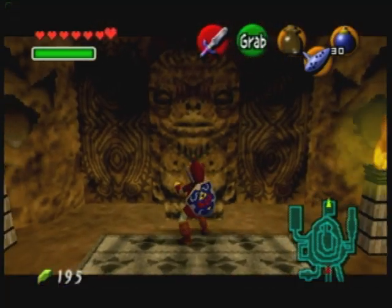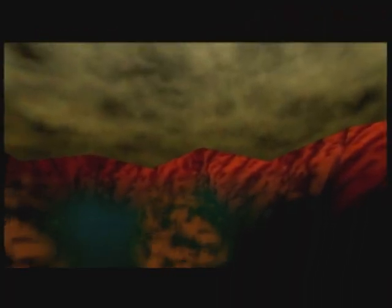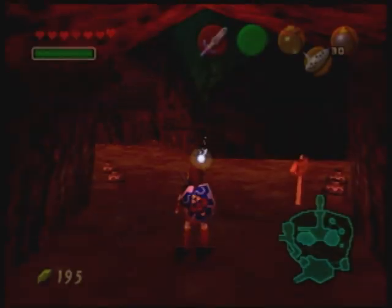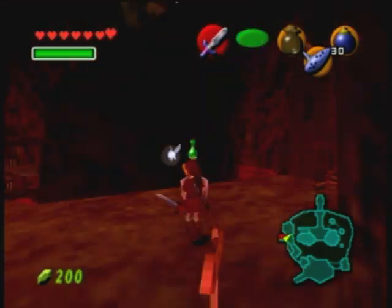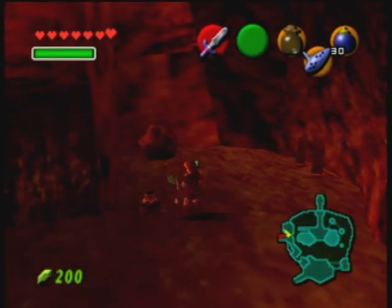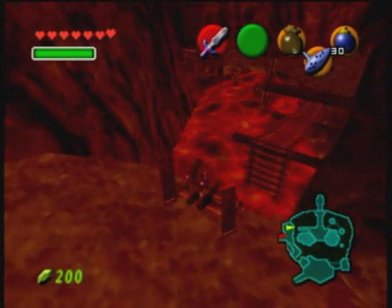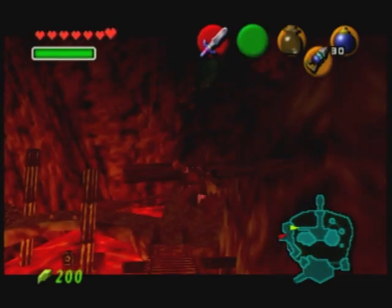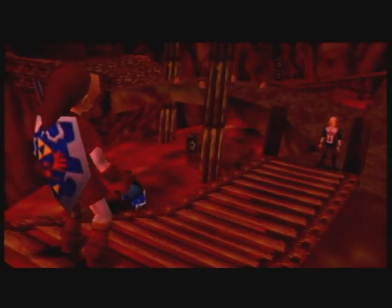So this is Death Mountain Crater. You can crack these pots open — they don't contain anything crazy, but arrows and bombs are always helpful. We have the hookshot so we can actually cross this gap here — you want to latch onto this post, you'll fall and then walk forward. Oh, but look who it is — it's Sheik, our good friend.